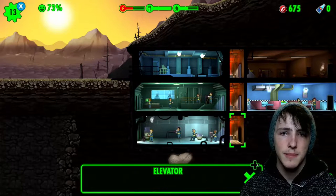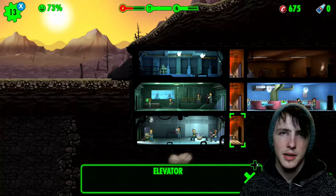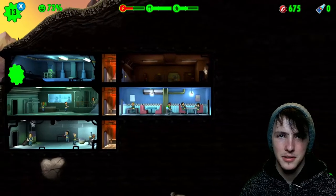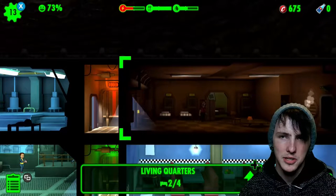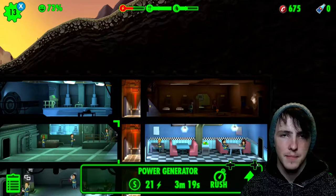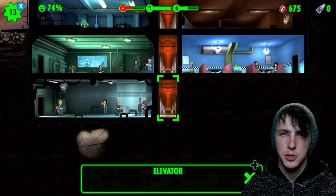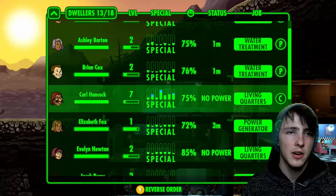The problem with failing the rush is the timer goes up - it wasn't one and a half minutes, now it's three minutes 53 seconds. That means I have less time to get my power sorted. I could make another power generator but there's not enough people. Since the power has run out, it runs out from the furthest room from the power generator first. The bedroom has run out of power so these guys are unable to make babies, and next I'm pretty sure will be the diner.